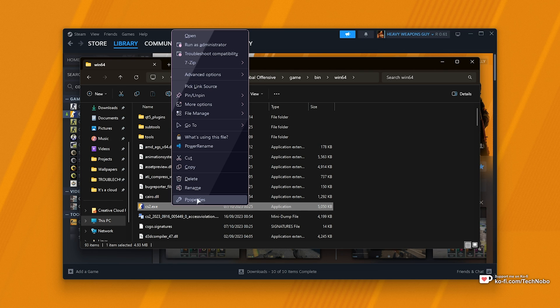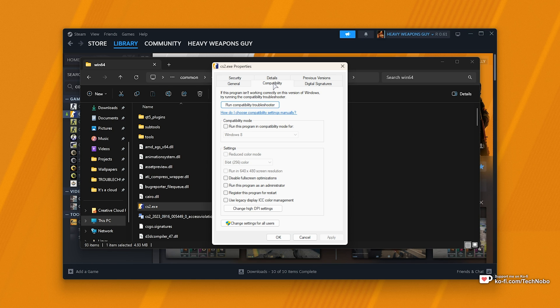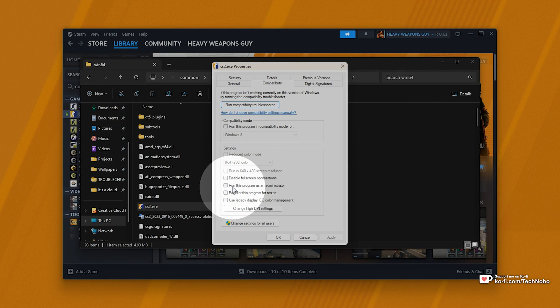Right-click CS2.exe, choose Properties, and on the Compatibility tab, make sure that Run This Program as Admin is unticked, then click Apply and OK.